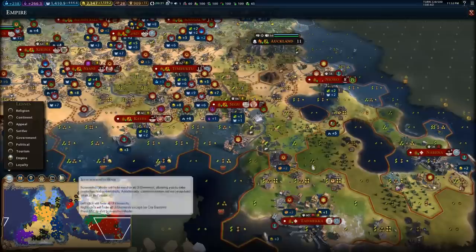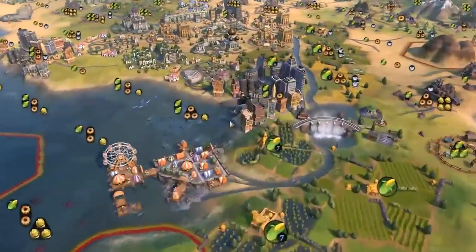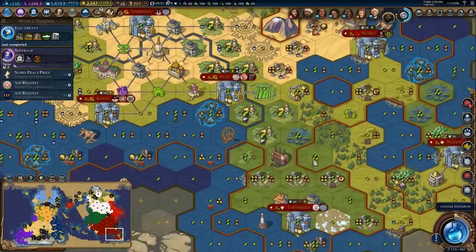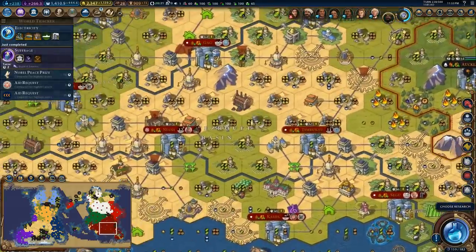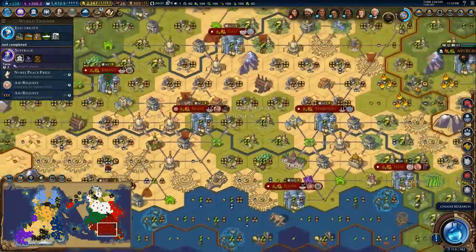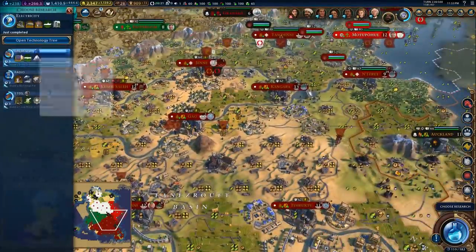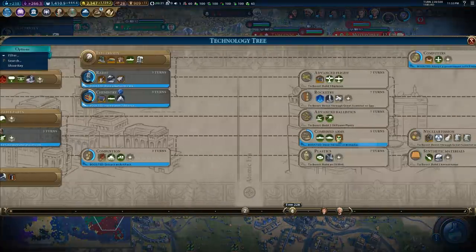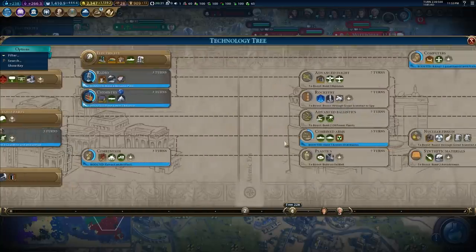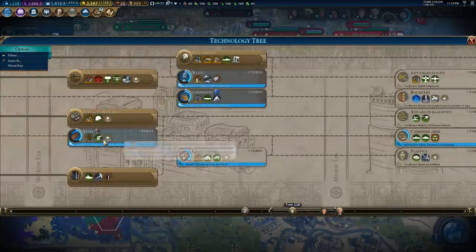I wish there was an electricity screen. Oh — there's a screenshot mode. My mods are working again! It's beautiful — thank you so much, secret tech. So you can actually tell which buildings are coal power plants. I think those are the only ones I have. I definitely want to get nuclear power though — it produces basically none.